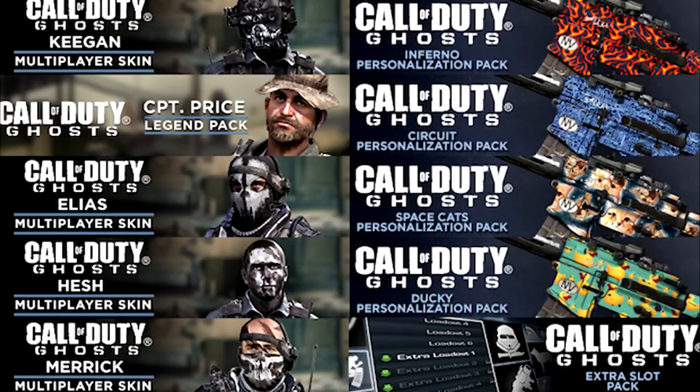Just to go over that again: you get the Keegan multiplayer skin, the Elias multiplayer skin, the Hesh multiplayer skin, the Merrick multiplayer skin, the Call of Duty Ghosts Inferno personalisation pack, the Circuit personalisation pack, the Space Cats and the Ducky personalisation packs, and the Extra Slot Pack — all of which are $1.99 each. And then you get the Call of Duty Ghosts Captain Price Legend Pack, which is $3.99.